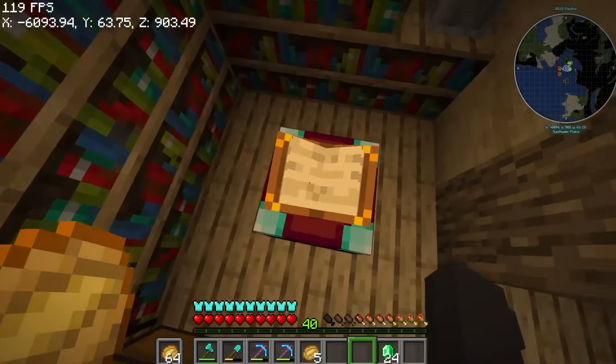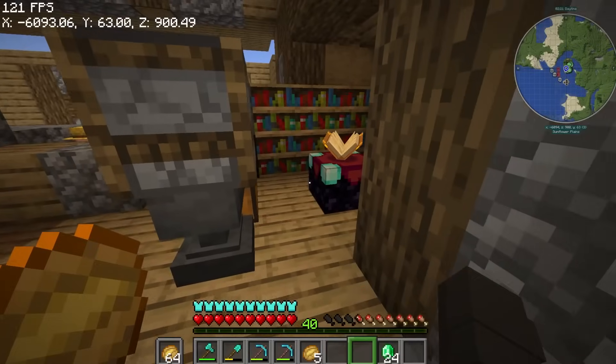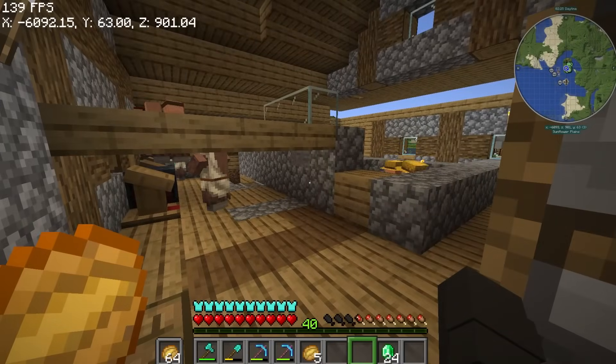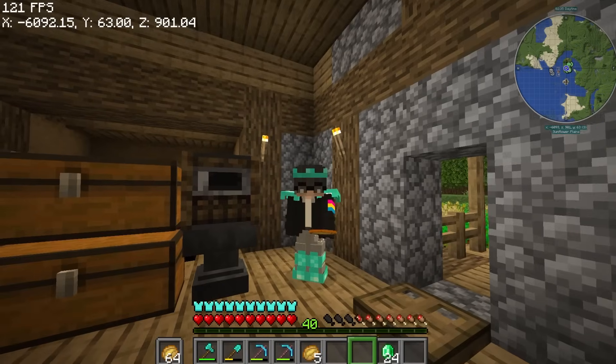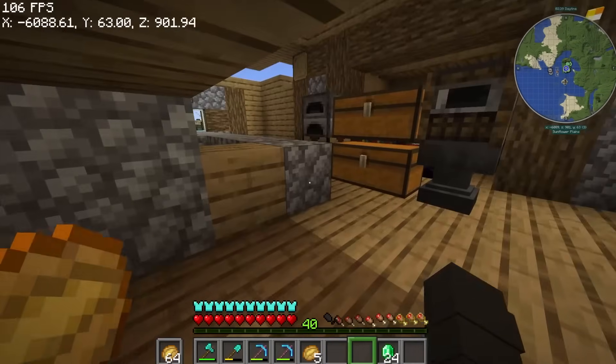That is possible with the enchantment table. But to get good enchants at the enchantment table, you need 32 levels each. We have 4 armor pieces, so 32 times 4 is 128 XP. We have 40 XP right now because I traded with our villagers.